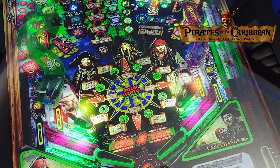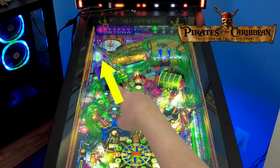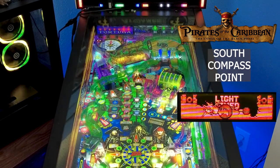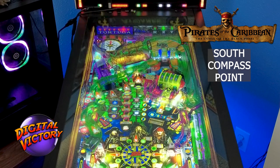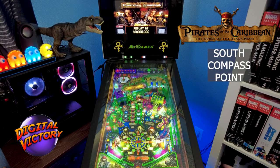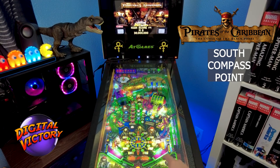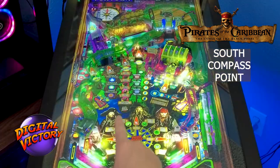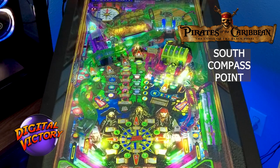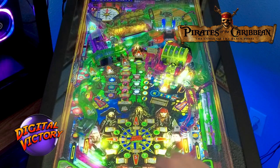The south compass point tasks are Port Royal and All Pirates. Port Royal is the compass up top — hit the ball up the ramp, a post comes up trapping the ball, it spins, and the DMD shows the walls of Port Royal getting destroyed, completing it. At that point you can start your Tortuga multiball. The All Pirates task requires hitting all six green stand-up pirate targets named for characters from the movie, then shooting it into the Liar's Dice hole to complete it.